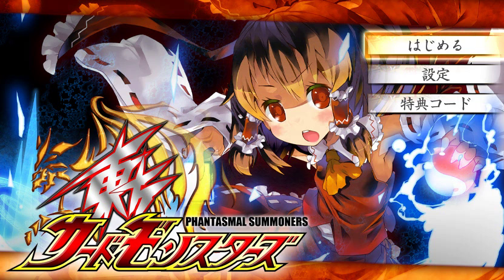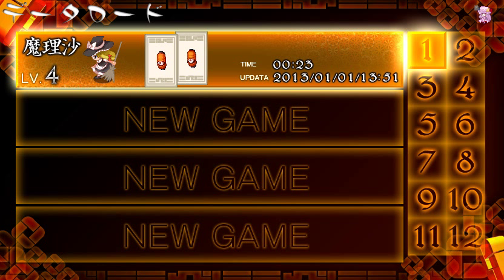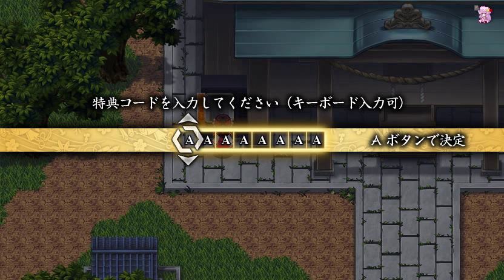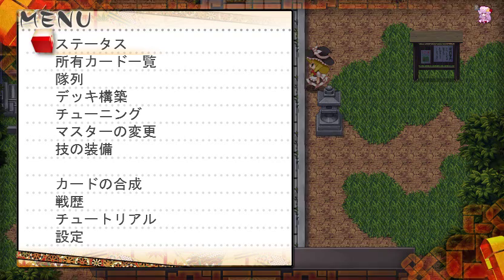Where we last left off, we were exploring the Scarlet Devil Mansion because we just started a new game, and now we need to finish off that exploration quest. There is a vending machine here where you can import codes. I don't know what any of their codes are and I don't care for it, because apparently the codes here will give you access to an extra dungeon, and quite frankly, I'm probably not going to do it.